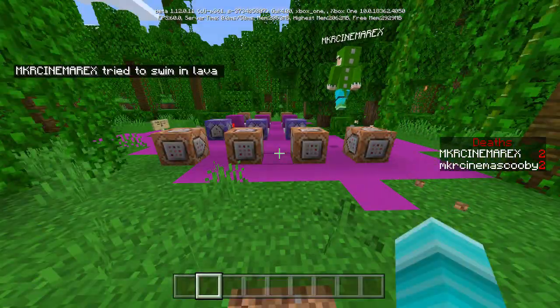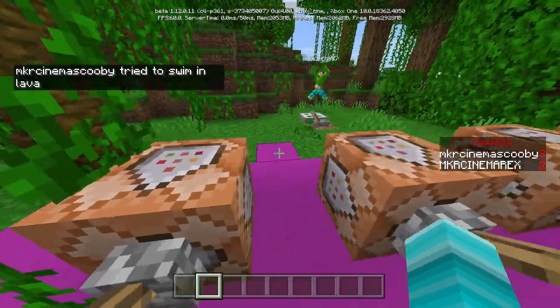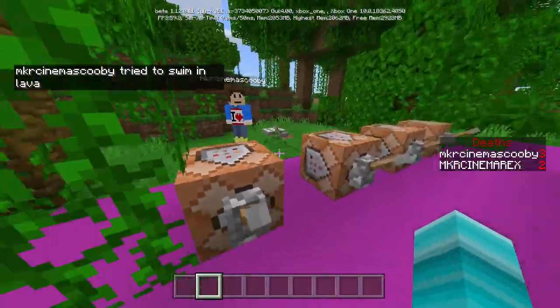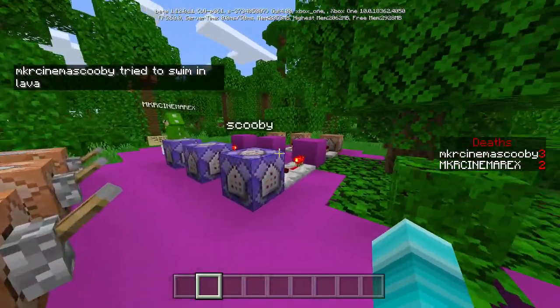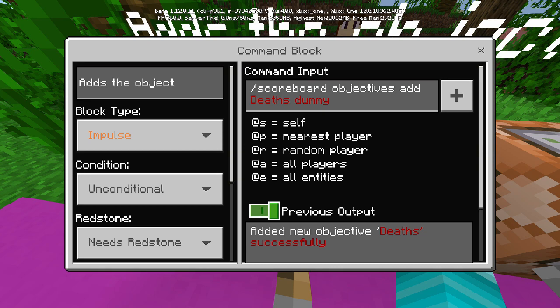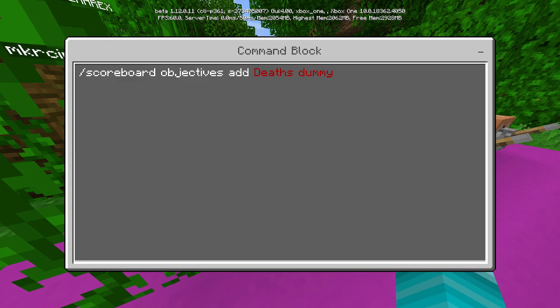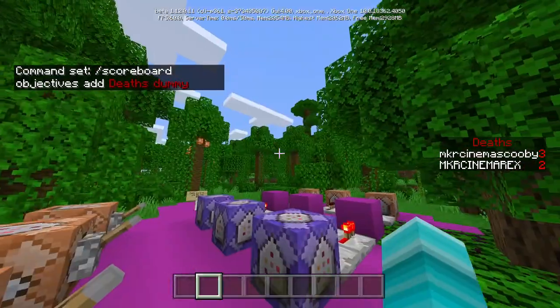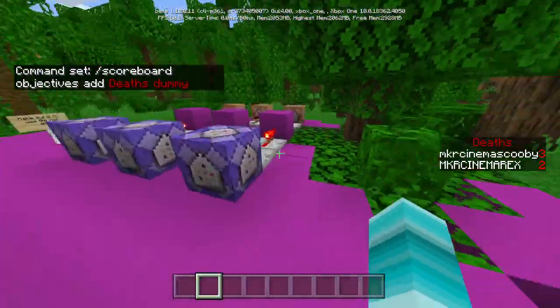We're going to be showing you all right now. These two blocks are what you actually make in order to activate the thing. The first command block — you're going to put it to impulse, unconditional, needs redstone, and then copy exactly what you see: /scoreboard objectives add deaths dummy. Make sure there are spaces. I didn't call you dummy by the way — it needs to be there.